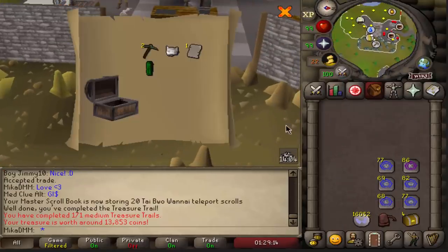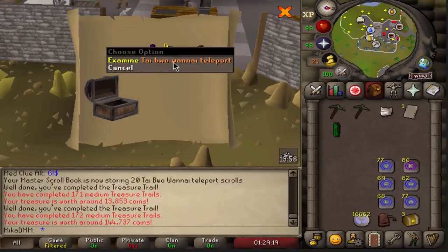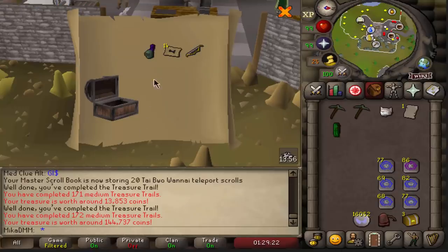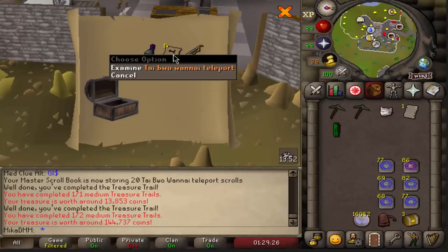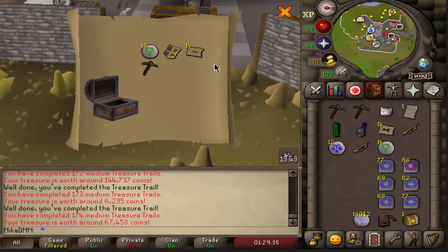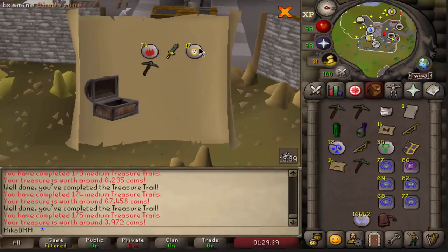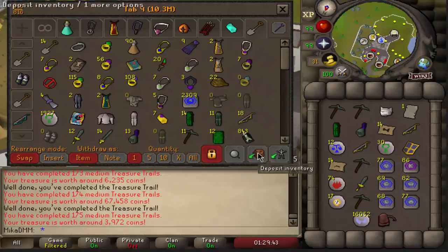Cat mask, Bandos page - that's new. Tai Bo Wan teleports. The reason why I'm laughing is because I literally had a guy trade me 20 of these because I haven't gotten them before, and I always use my house to get to this place. Piscatoris, mithril kite shield G. And nothing in this one. Not too bad - a couple of new items.